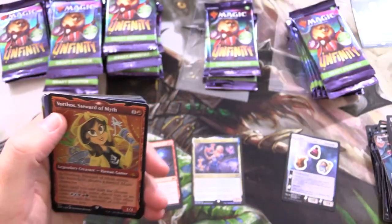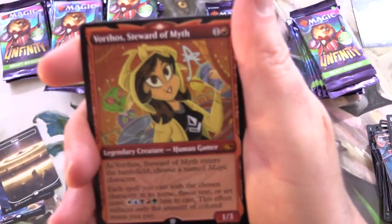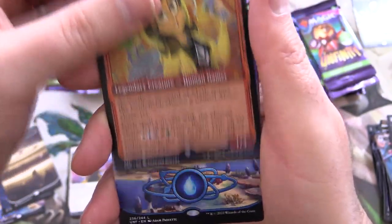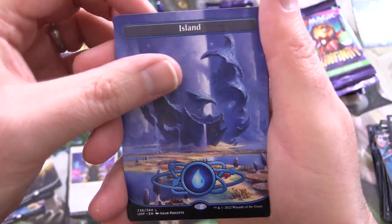Another mythic — we have Vorthos, Steward of Myth, a Human Gamer. So two mythics there. And an island.